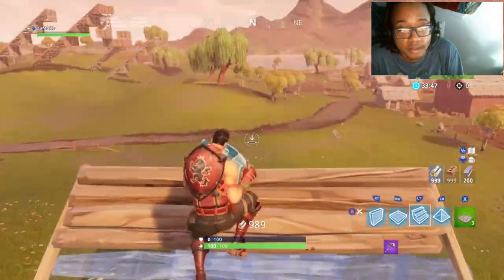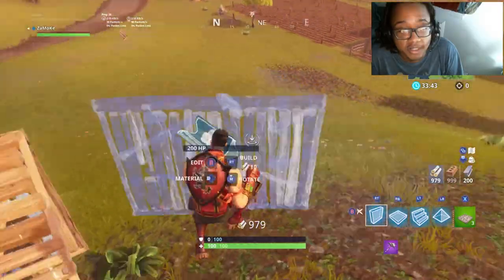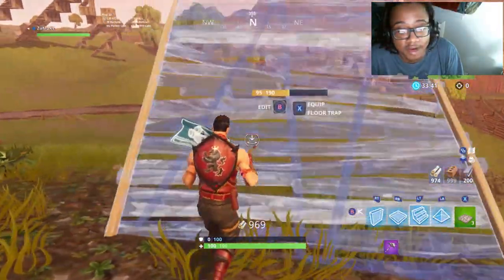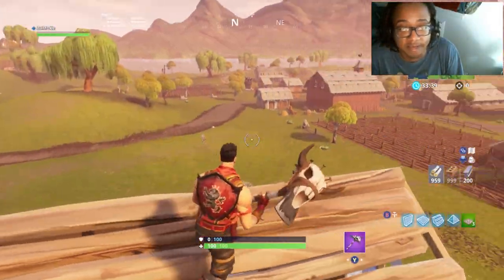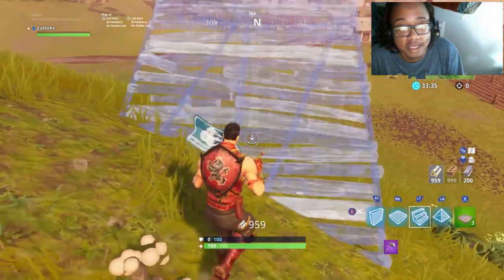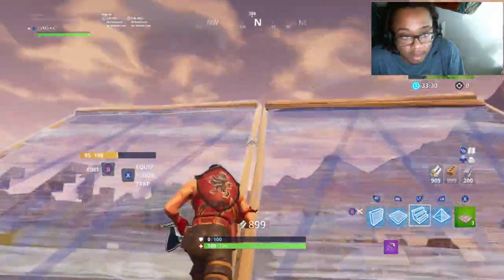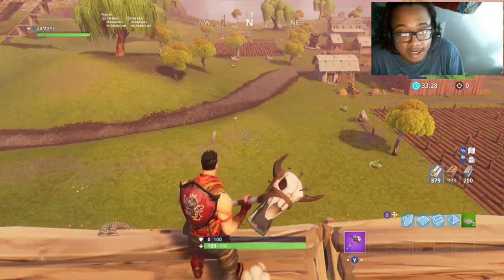We start with the simple wall-ramp combo — wall in front of it, ramp, wall in front of it, bang bang bang bang. Then we move on to double ramp, double wall — there you go.